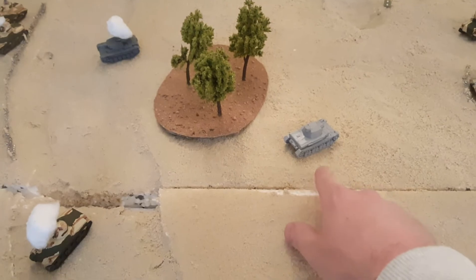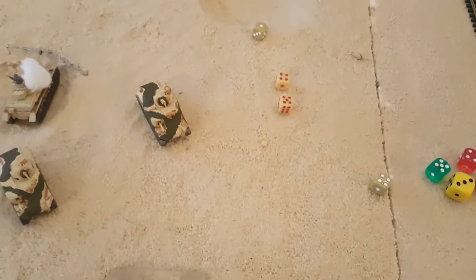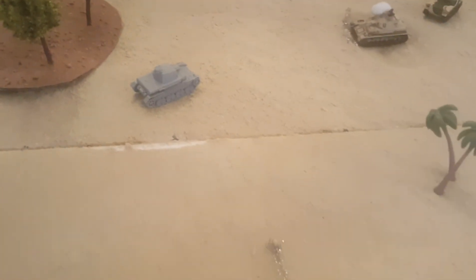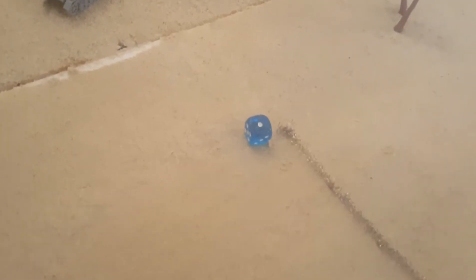German Turn 7: remount the bailed Panzer III on three-plus — remounted! Also needs a last stand test — three-plus — rolls a five, loves it. Panzer IV doesn't need a last stand as HQ. Infantry last stand on four-plus — rolls a five — they stick around. Panzer III gets two shots at the Grant — nothing. Panzer IV shoots at the Grant on fours — gets a hit — side armor four — not enough — four-plus to bail — bailed.